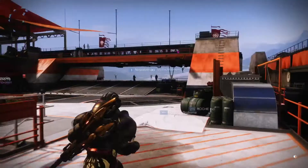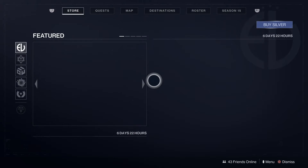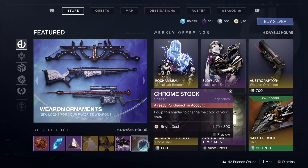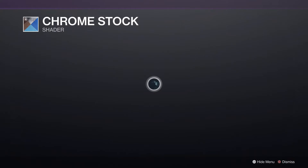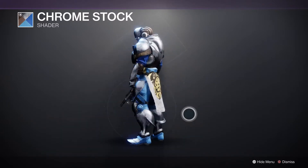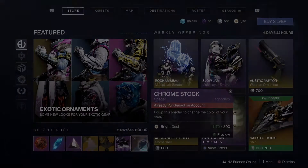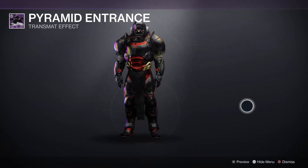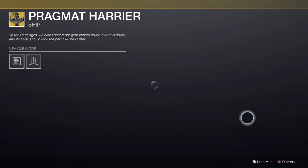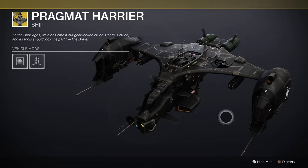Alright, enough of that stuff — let's go ahead and check out what's in the store for this week. For the shader we have Chrome Stock, which is not too bad. I kind of actually like the way it looks — it's a lot of blue, I love blue. It's a pretty good shader. Then we have the Pyramid Entrance, not a huge fan of. Ooh, Pragmat Harrier — there's a lot of fantastic things. It's not too bad, I kind of like that drop ship look.